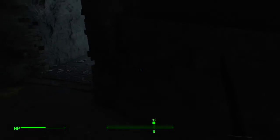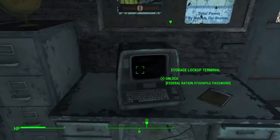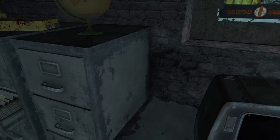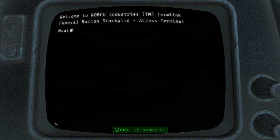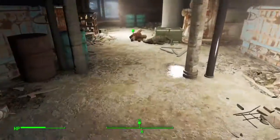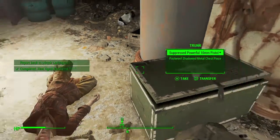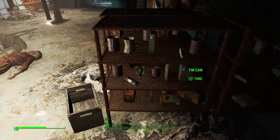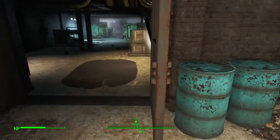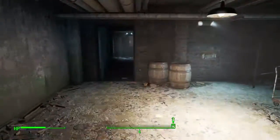Now we've got the password. We need to make our way back out and unlock these doors. Knock off the quest. He's got vegetable starch. Not much I want here except Nuka Cola Quantum - all of this is just food which I tend not to worry about. And now we can exit out the back end of this linear dungeon.